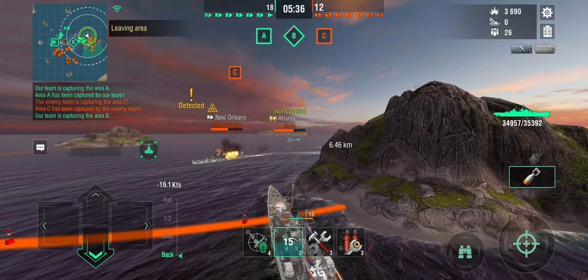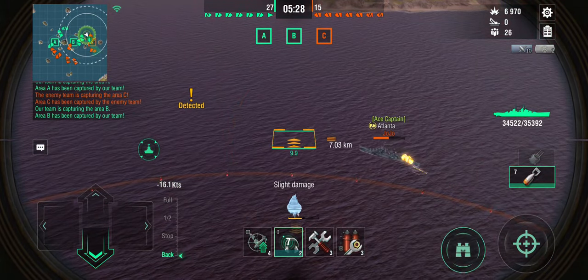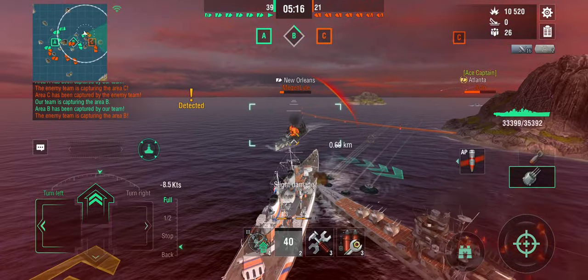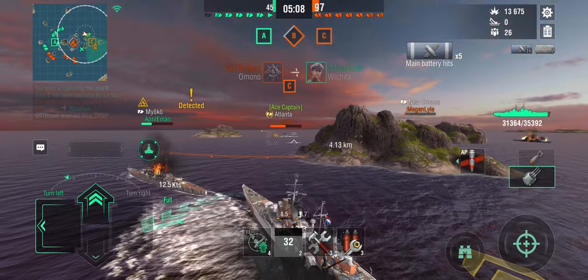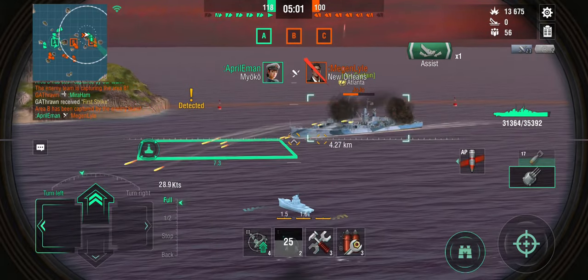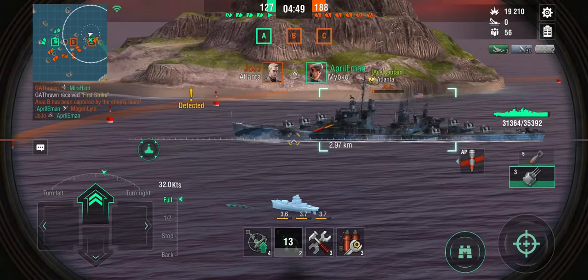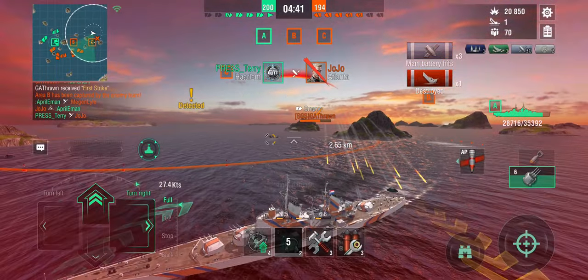The Atlanta isn't paying any attention whatsoever. The other thing to know about Dutch airstrikes is that they have a minimum distance. Now the Atlanta is shooting at me, and the bot Miyoko is moving. I'd be much obliged if someone could finish off that New Orleans — let's do another airstrike on the Atlanta. The Atlanta is an AA cruiser, but as you can see, it doesn't shoot an awful lot of planes down. I need to aim a little more forward. I haven't managed to get the bombs on target — I need more time figuring out exactly where to aim. But the Atlanta is dead.